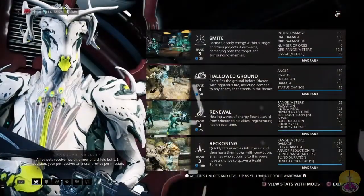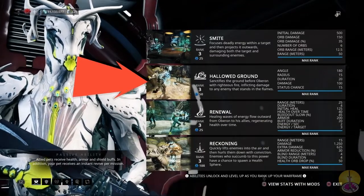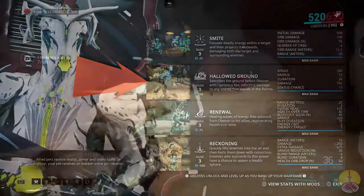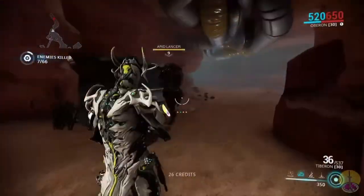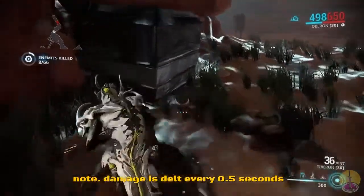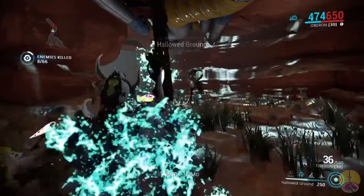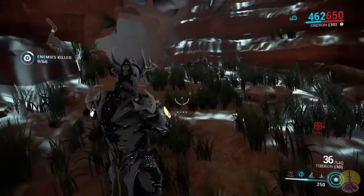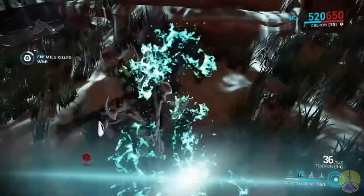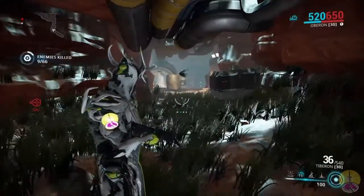Hallowed Ground is the same idea as Smite, except more stationary — think of it more like a trap. You simply approach an enemy or a choke area, and you throw this down. You see grass grow everywhere, and it becomes a trap. Anyone who walks into it gets radiation procs and takes constant damage. Get a whole group in there and you get enemies shooting at each other, which works out great especially in mobile defense areas or choke points. If you stack four releases back to back, there's a lot of grass — there's even grass growing in midair.